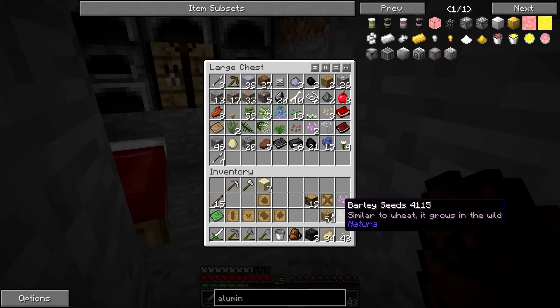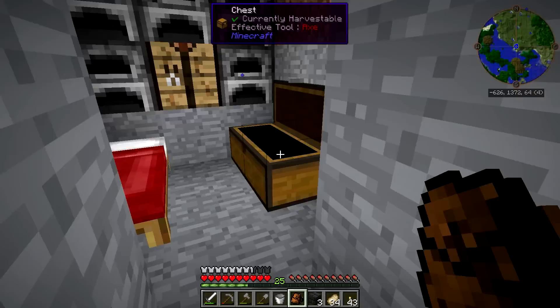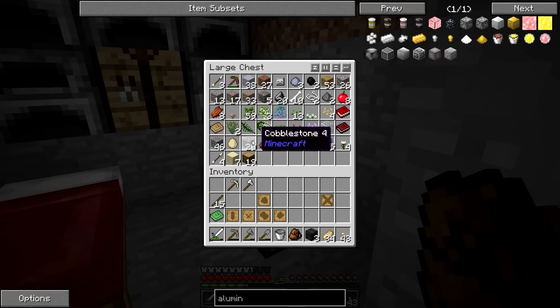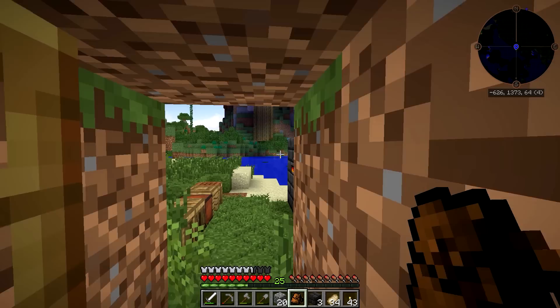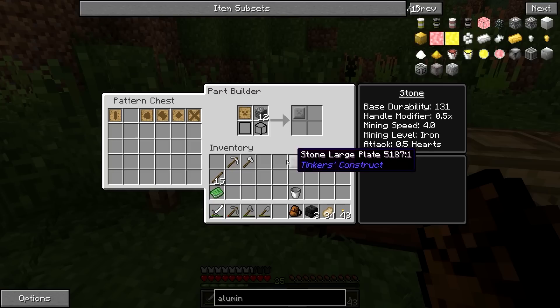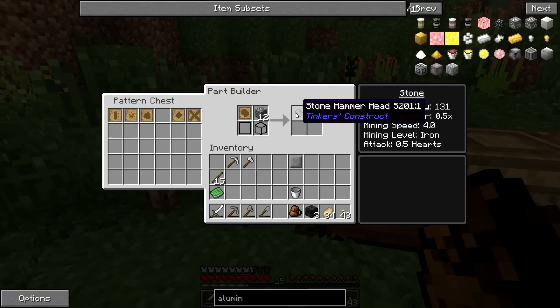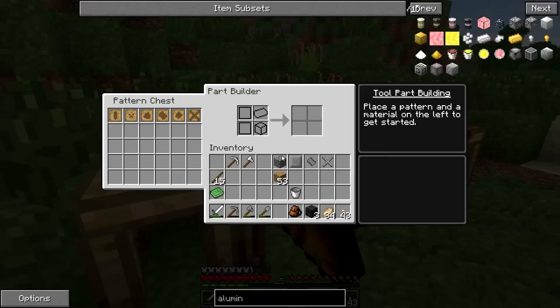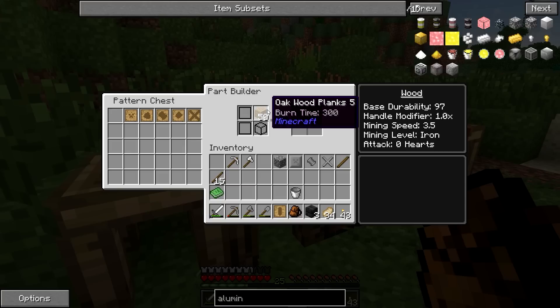I do not have nearly as much cobblestone as I thought I did. Patterns can go in there. Let's make a stone plate — just one stone plate. A hammer. A tough binding. And then I guess I'll make the tool rod out of wood instead, which will still work just fine.